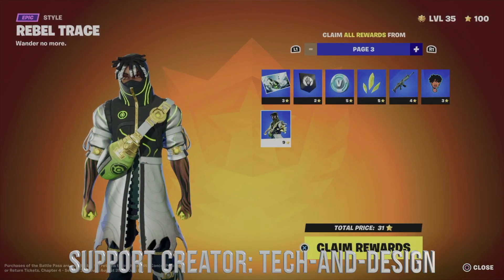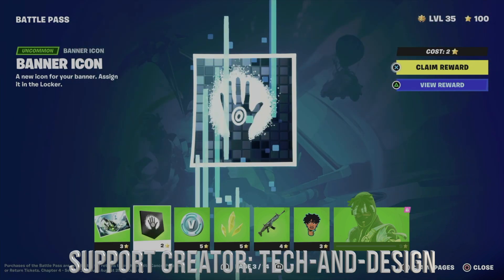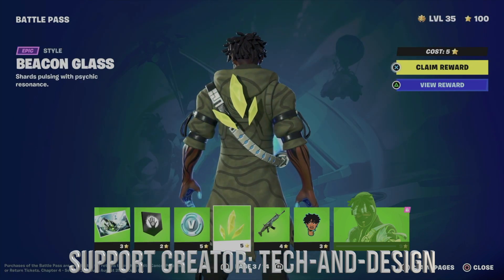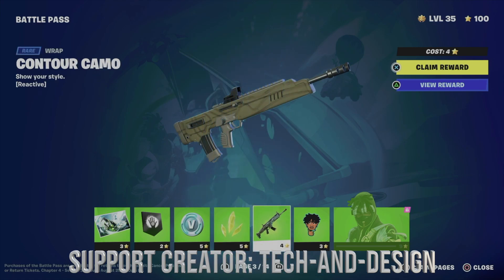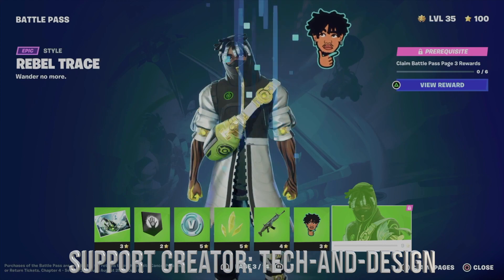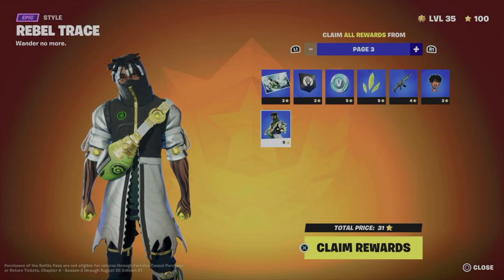Now we are on page number three. Let's take a look at all the items — we have this awesome loading screen, this banner, we're going to get more V-bucks, we're going to get this style for it, this style for it, and we're going to get this as well, plus this awesome style for the skin.